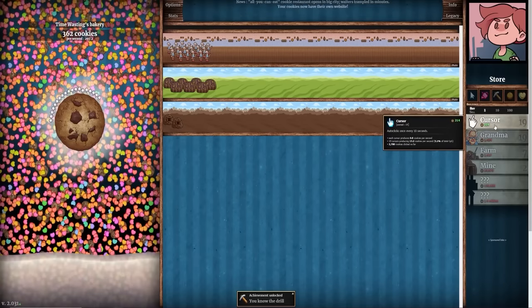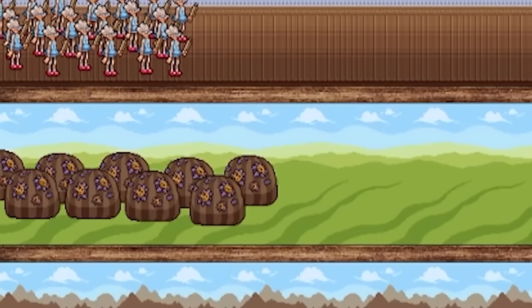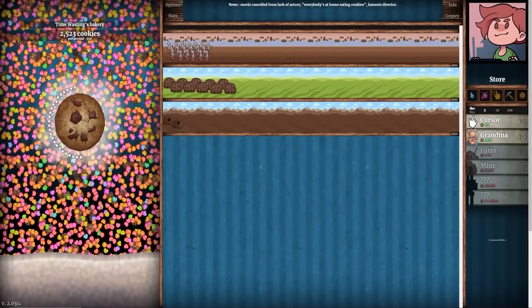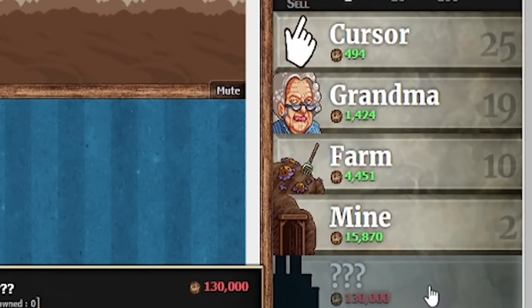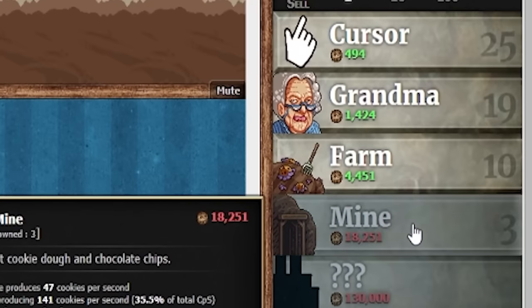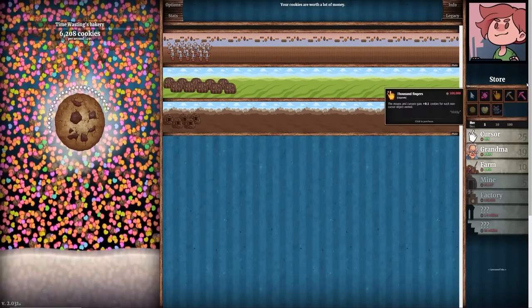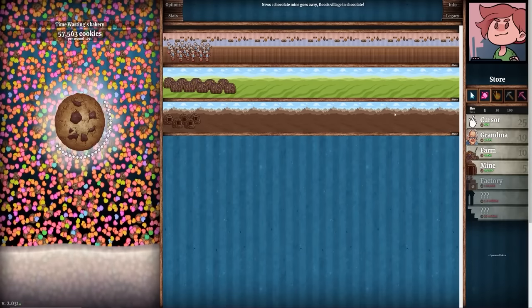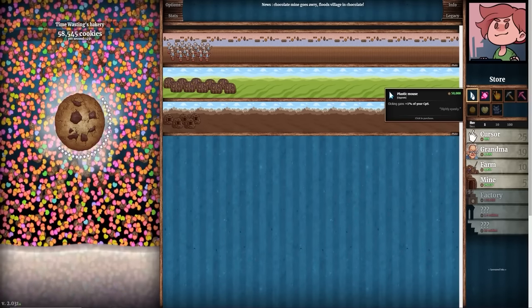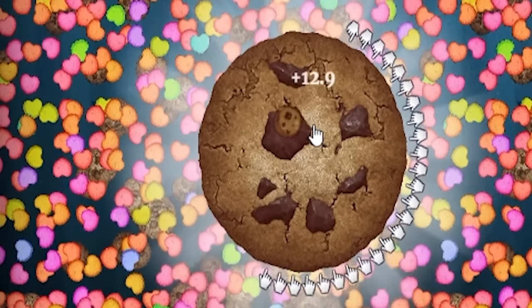We're going to buy more cursors until we can buy another grandma, and just keep upgrading things because I need something to click on. Another two farms and they're at level 10 now, putting us at 350 cookies per second. The next upgrade is a mystery costing $130,000, so before we get to that we're going to buy a few more mines. Mine level 5 means we're at almost 500 cookies per second. Our next clicking upgrade adds plus 1% of my CPS — that took us from 8 per click to 12.9, a 50% increase.